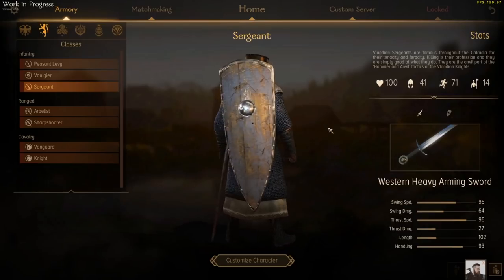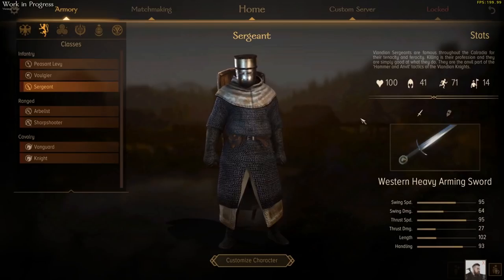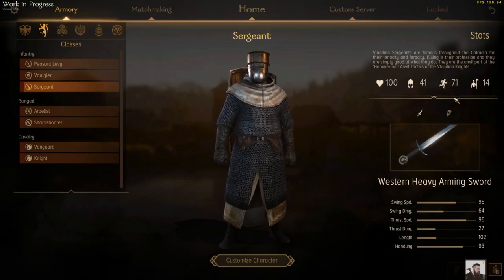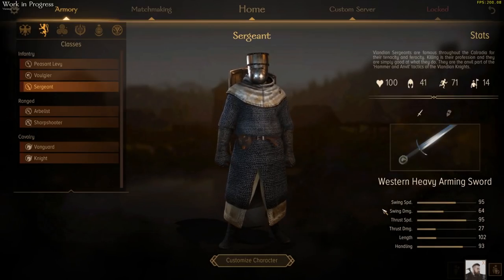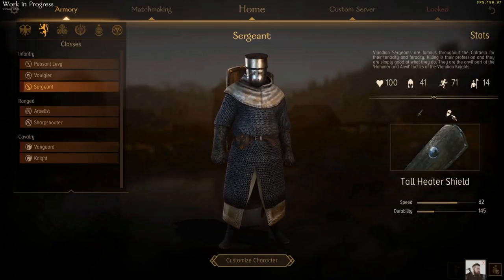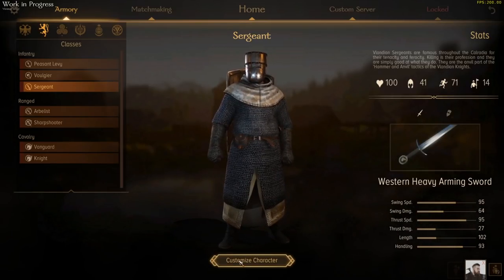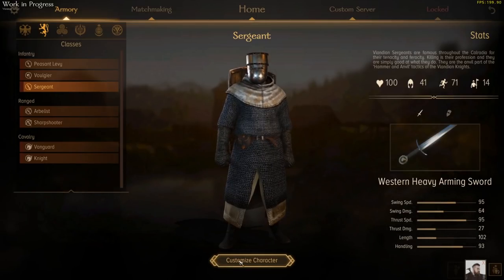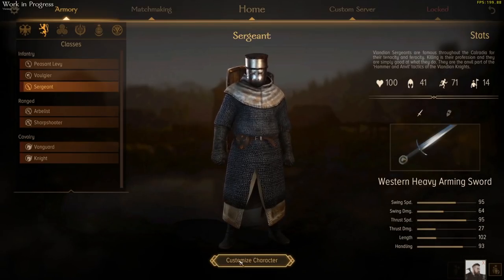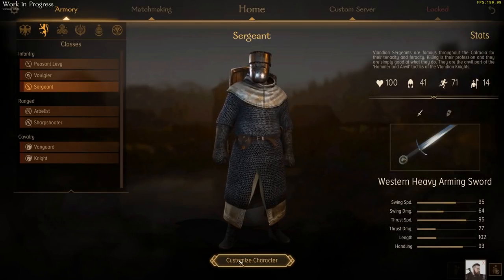If missiles are of concern, you'll probably want to bring the Sergeant instead, as he is a bit of a tank. He's got a whole lot of armour, and there's a good amount of them in a unit. They come with the Western Heavy Arming Sword, which is a pretty powerful one-handed sword, and a shield as well. So they can fight in melee pretty well, protecting themselves with that shield, and protect themselves from missiles. They do have a spear in multiplayer by default as well, so they can potentially defend themselves from cavalry. A good frontline choice as they're pretty sturdy, and will likely make up the bulk of your late-game army, although they probably won't come cheap.